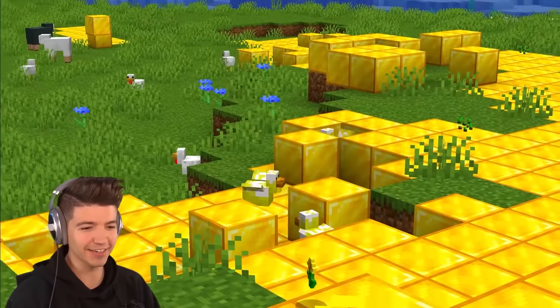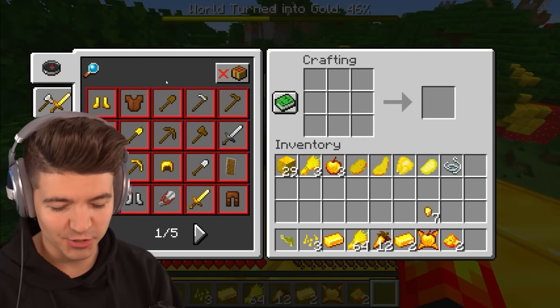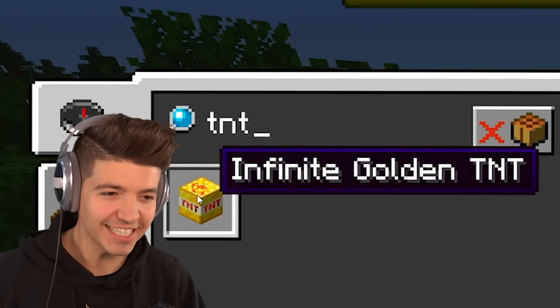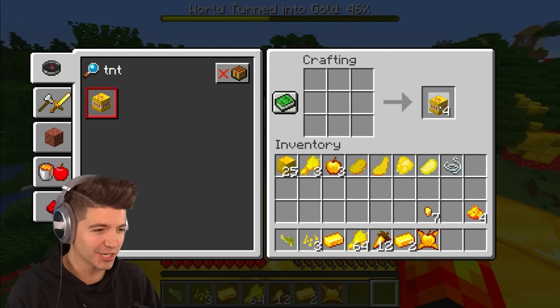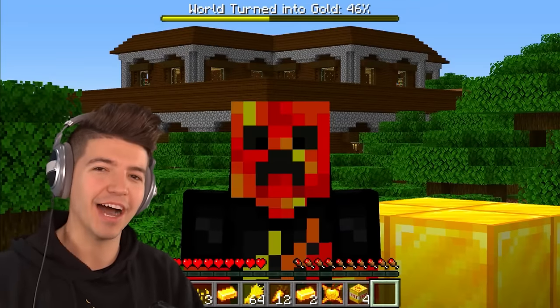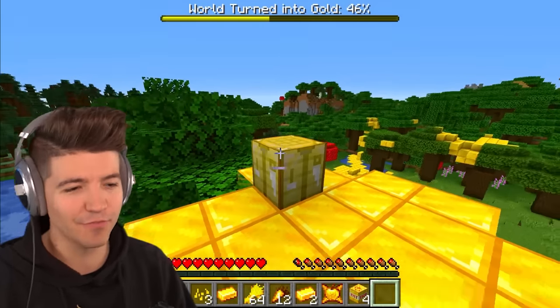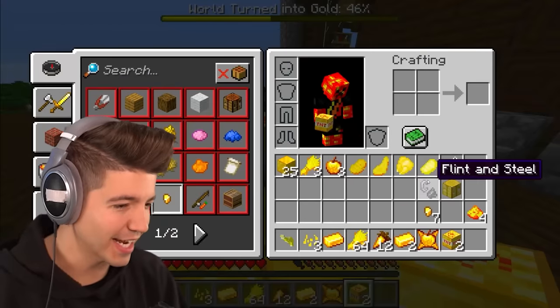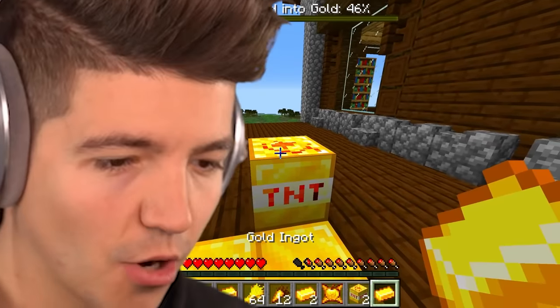If you left-click the chickens with a golden spawner you can spawn more of them. Look at all these chickens turning the world to gold! We also have infinite golden TNT — I must have gotten gunpowder from golden creepers. There's a mansion behind me full of spooky scary things. I want to use this infinite golden TNT.